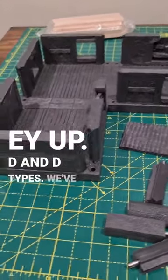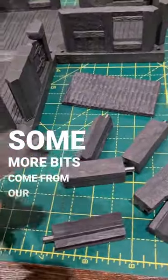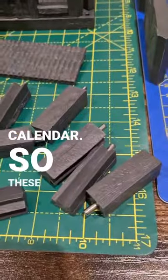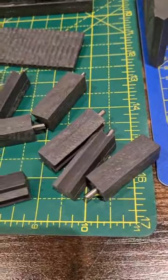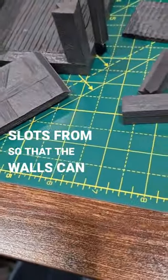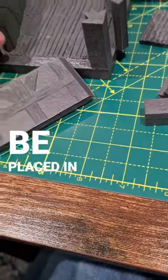Heyo D&D types! We've got some more bits from our random Dwarven Forge advent calendar. These are the side slots so that the walls can be placed in properly.